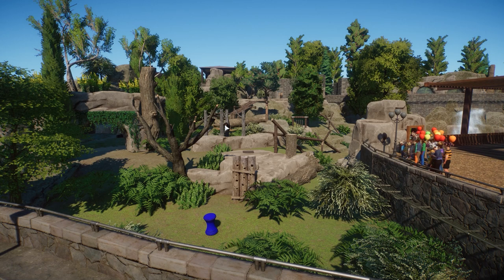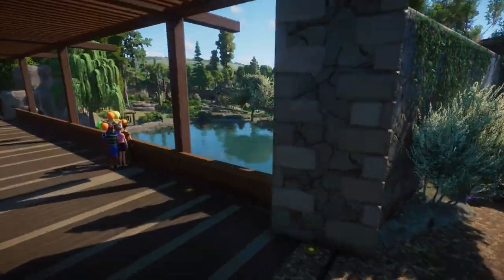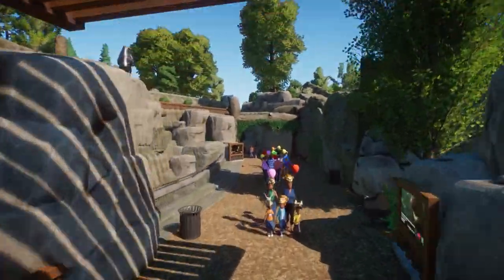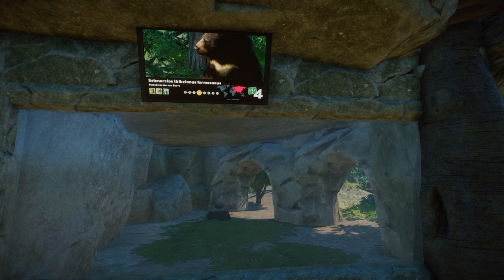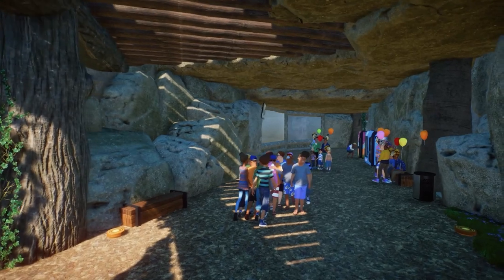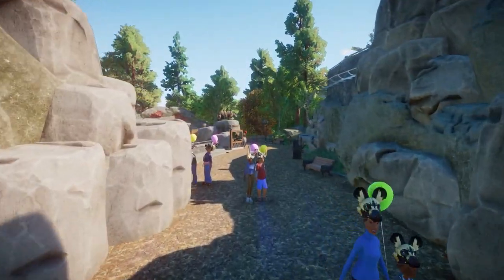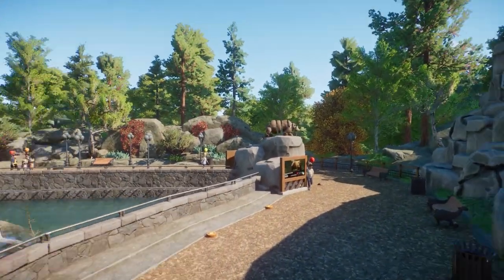This habitat is really beautiful too — I love the viewing galleries with the different height elevations. There's a bear sign. Let's follow this bridge — it's a beautiful bridge. We also have a beautiful waterfall on this side! Then we get to the Formosan black bear cave right over here — this is so good, really really good. And then there's a sun bear cave as well on this side. Lovely — I love the rockwork here too.